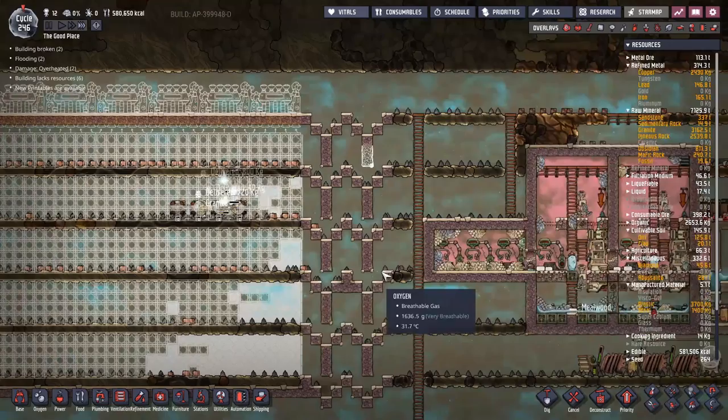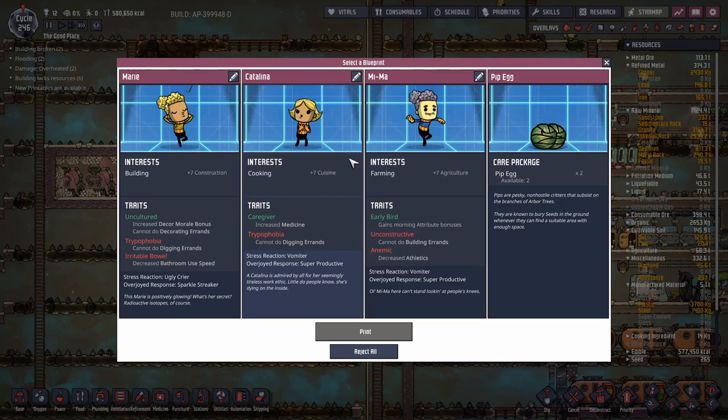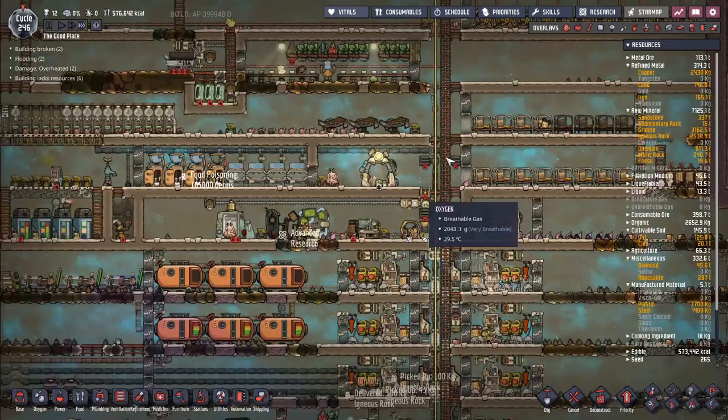New printables — another builder who can't dig, a cooker who can't dig — definitely a no. Plus seven to agriculture — we're not farming. A couple of pip eggs — you know what, we'll take the pip eggs. They'll be an annoyance but we'll keep them on hand and find something to do with them.